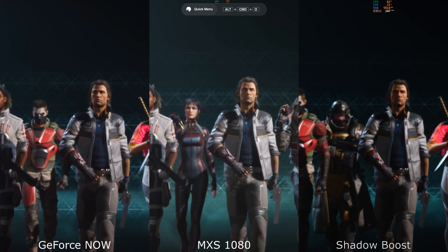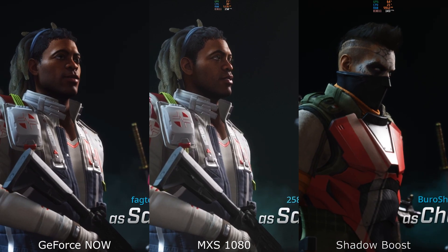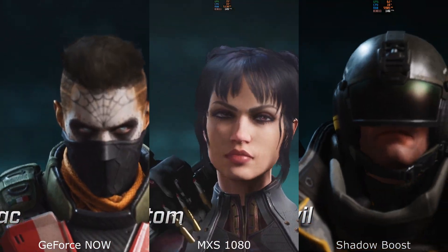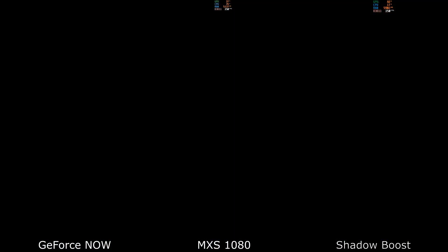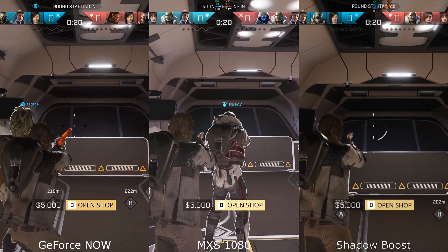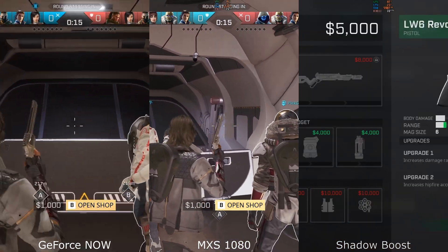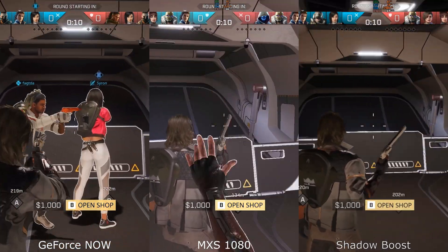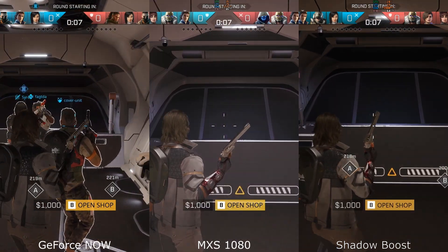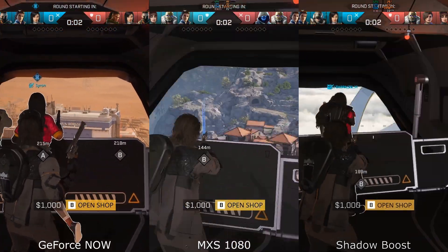Hey cloud gamers, Rogue Company has landed as open beta and early access for those that have managed to purchase it, so we had to get our hands on it and have a play. We are looking at GeForce Now on the left, maximum settings 1080 rig in the middle, and the Shadow Boost 1080 on the right. Unfortunately, because this is an Epic Store game, there is no way to get an FPS counter or statistics on GeForce Now, so you're just going to have to compare how it looks and plays versus the other two. GeForce Now did give me the 1080c here, and that's why I'm looking at 1080s across the board.